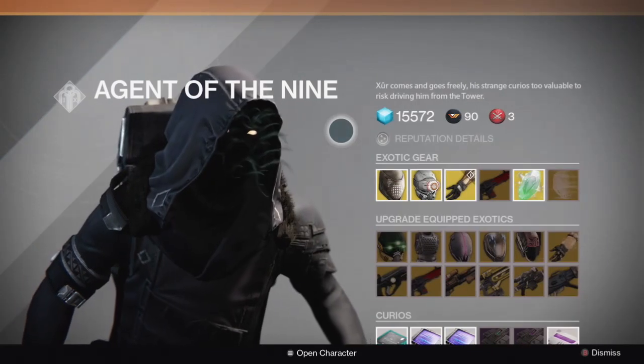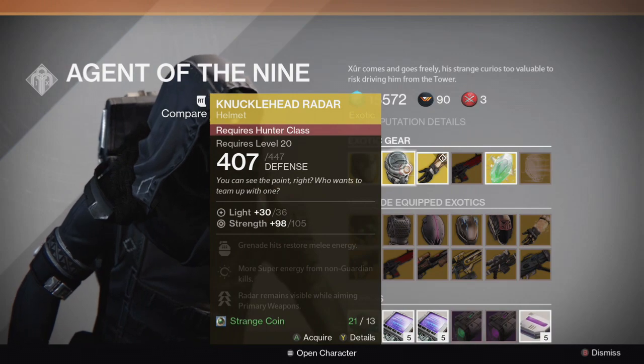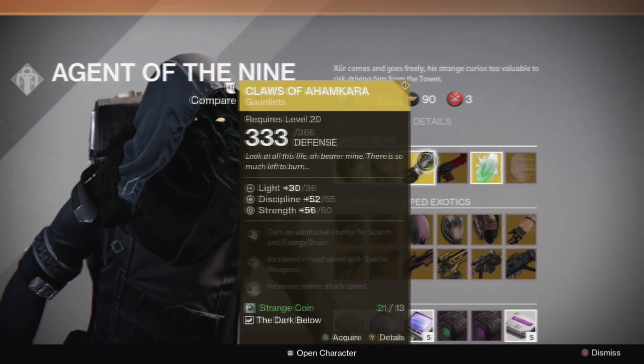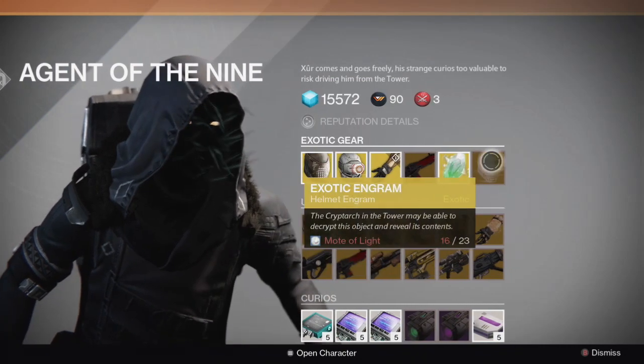This week from Xur we have the Insurmountable Skullfort, Knucklehead Radar, the Claws of Ahamkara, the Red Death, an Exotic Shard, and an Exotic Helmet Engram.